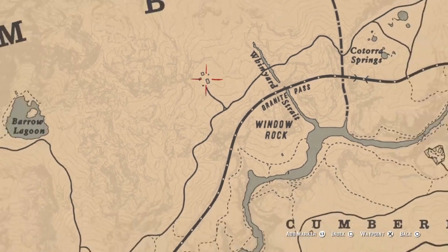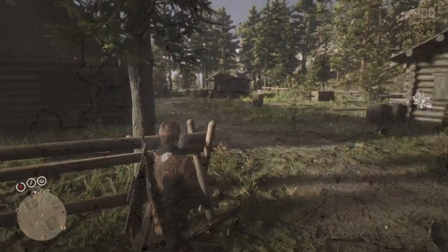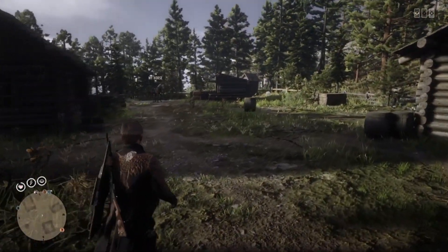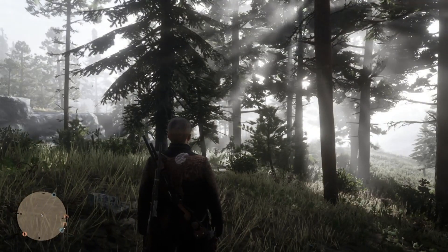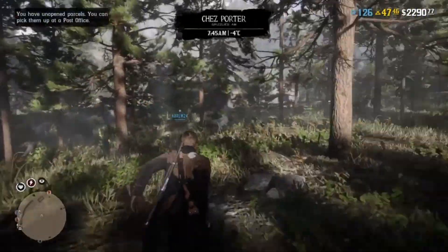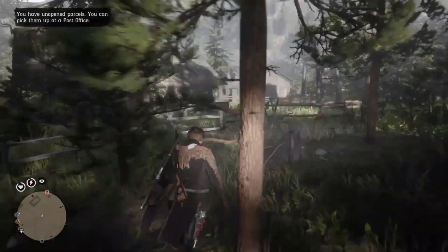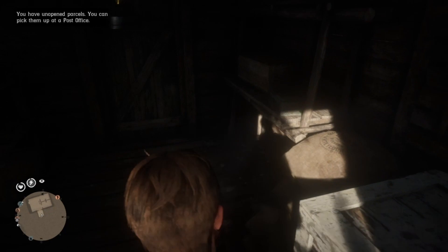You will need to ride over to Window Rock, then head up the path to the cabin. Now that you're here, you will want to go ahead and pause your game, then scroll down to the online section. Once you load in, load a free roam session. You will spawn in nearby to the cabin — you now just want to head back. You just want to follow which places I go to.